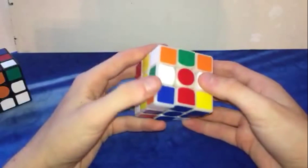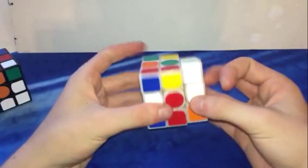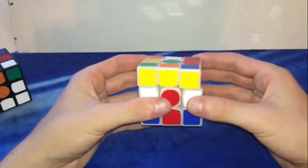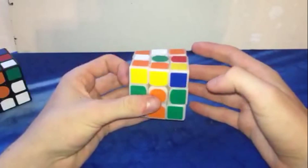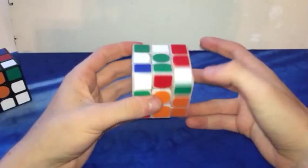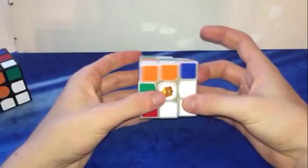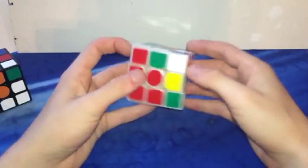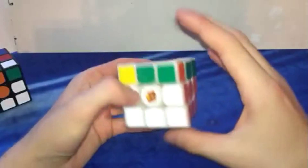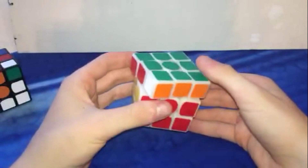So then we have — I would see probably this one and this one right here. Let's just pretend it was this case: it would be down like this and then insert it right there. And then we have this one and this one in the back — these two. These two are the exact same thing on the other side though. And J-perm.